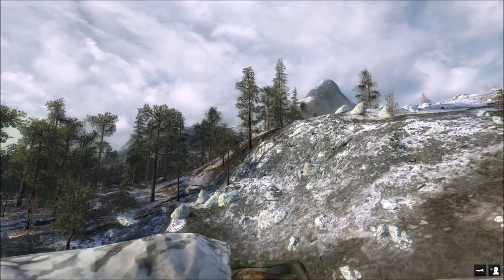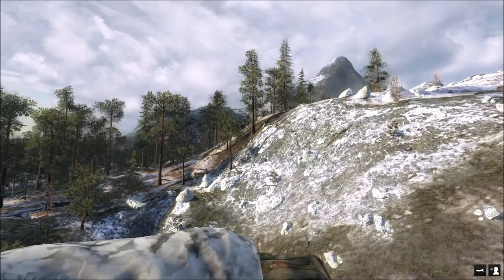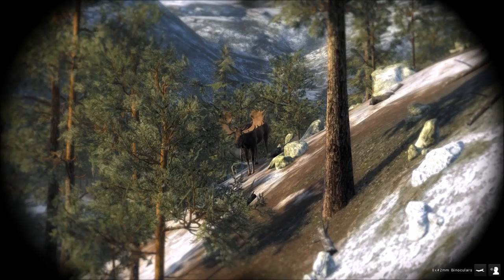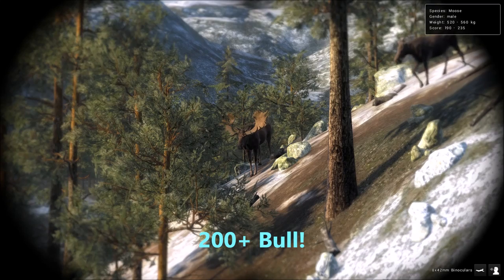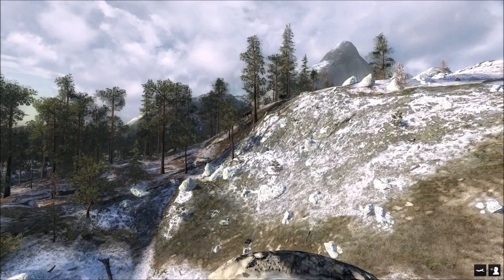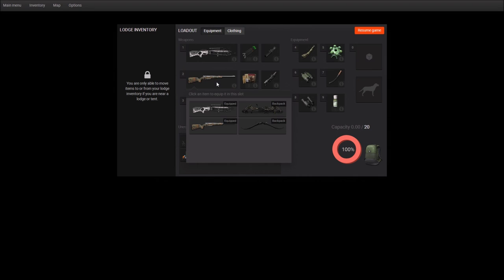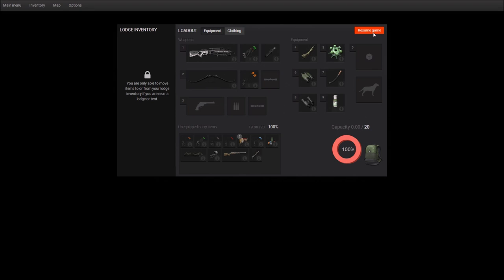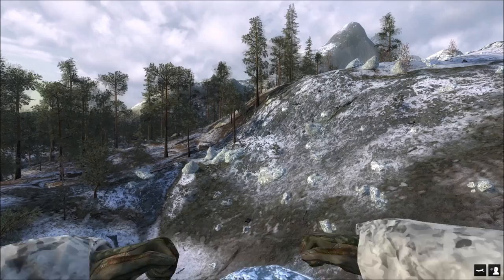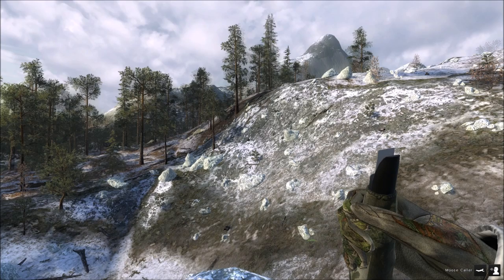I had a feeling he might be a decent one, but decent is not the story to this one. Look at the size of this moose — he has a minimum of 190 to 200. There he is right there. 190 to 235 — that is a monster moose, I can't even believe this. I had a feeling when two cows called and there was a bull with them that bull was going to be a trophy, because this usually happens. To get close enough to get a shot on this bull it's going to be tricky, but it's possible.